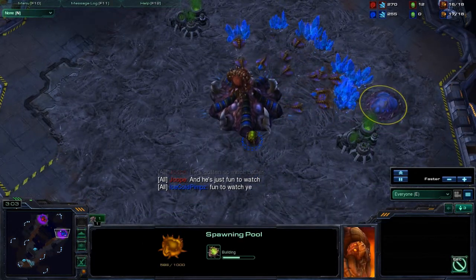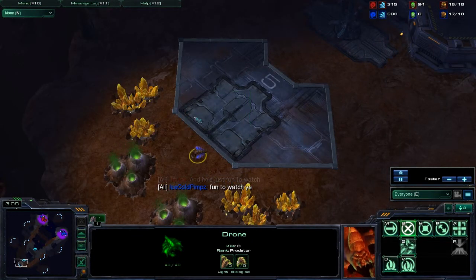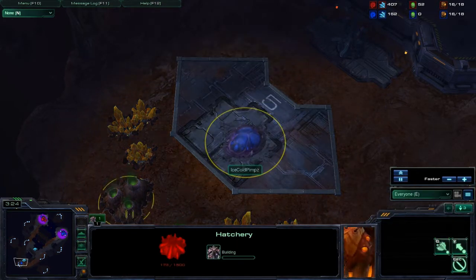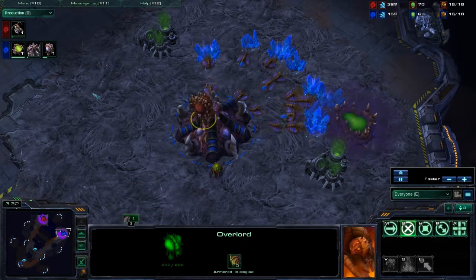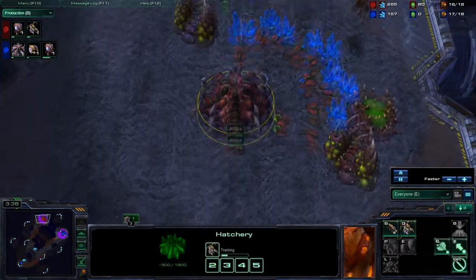You can see I sent a drone down here. Something about this map — whenever you're playing someone on it, you should always send a scout down here a few times early in the game just to see if this happens. I put up a hatchery right down here and he has no idea. He has an overlord right over my base, and he has no idea that I've just expanded.